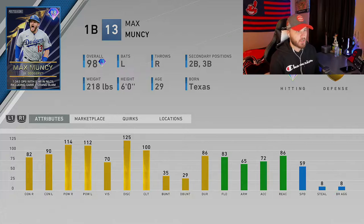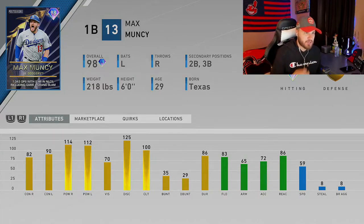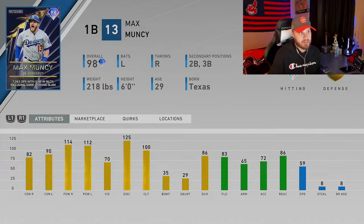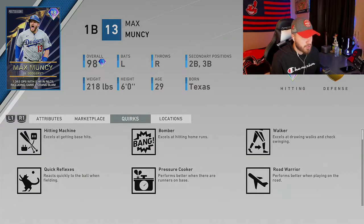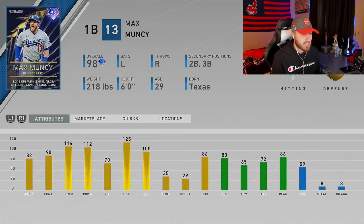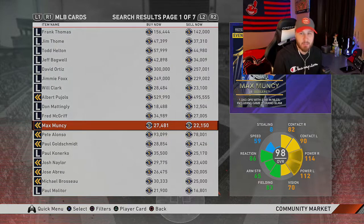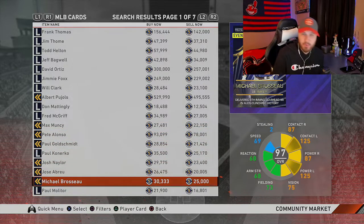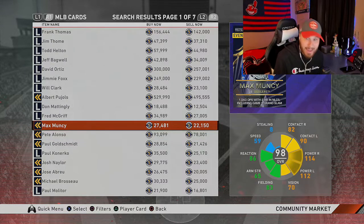Number three on our list is Max Muncie. I love that he has a first base primary, which gets him on this list. He also has secondary positions at second and third base — similar to Brizal. He's a left-handed hitter with great power numbers against both righties and lefties. He's got above-average defense, which is great for those second and third base secondaries. His quirks are Hitting Machine, Bomber, Walker, Road Warrior, Pressure Cooker, and Quick Reflexes. You'll find this card for about 22,000 stubs, or you can grind out the postseason moments and get him for free — same with the Brizal card.